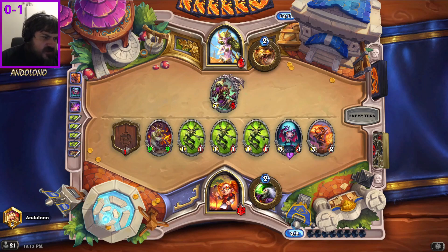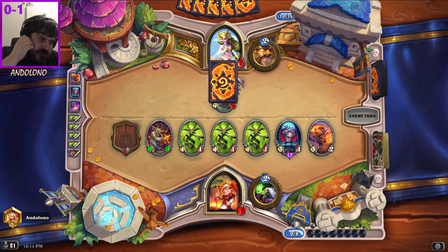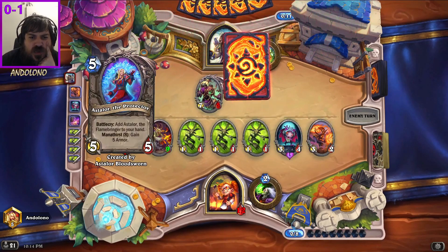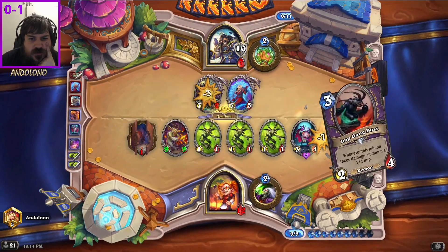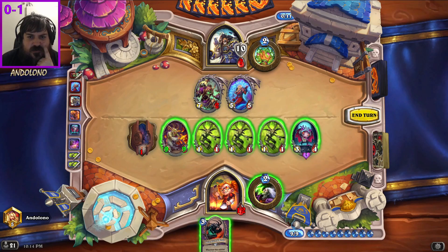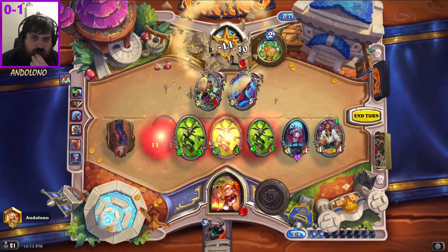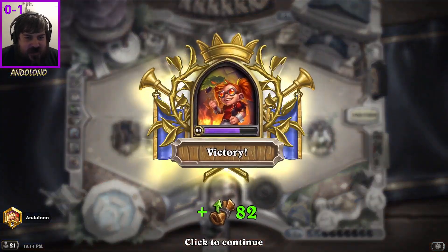They've definitely got five armor in hand. I think the only way out of this is taunting. Twelve, seventeen... twelve, thirteen, fourteen, fifteen - bartender! We got it. Finally. Those little scared bartenders, they're shy.